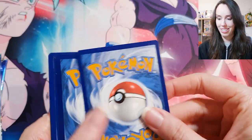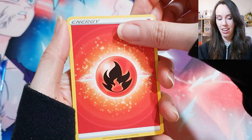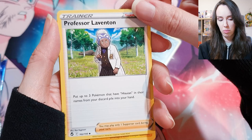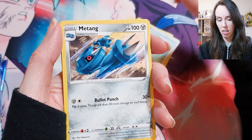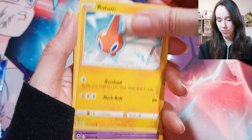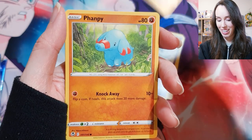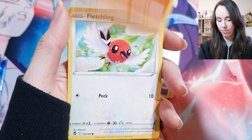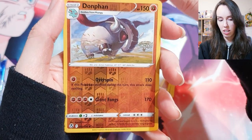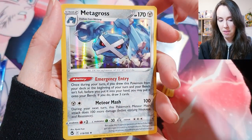I've got a big pile of code cards right in front of me now. Fire energy, Toxicroak, Professor Laventon, Metang, Rotom, Dreepy, Buneary — probably my favorite, so cute. Fletchling — how sweet. Donphan with a really nice holo. And Metagross.